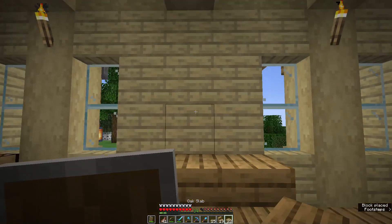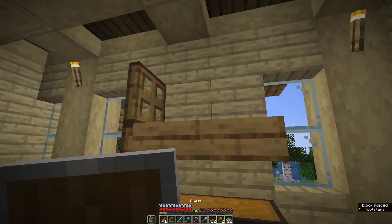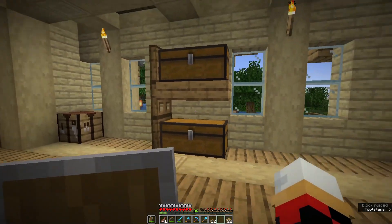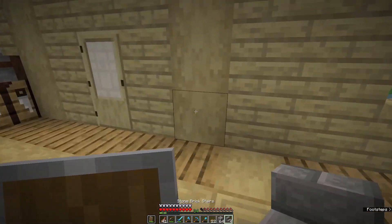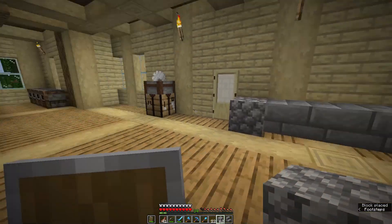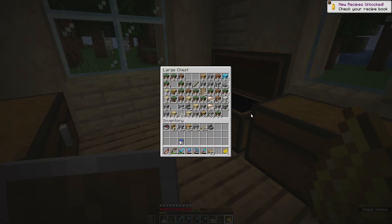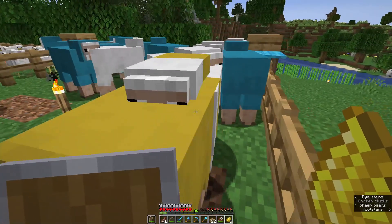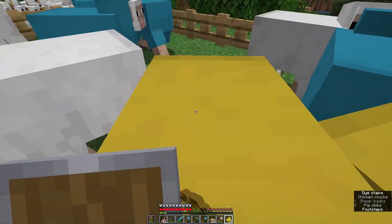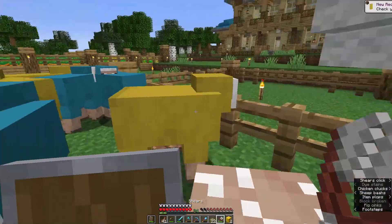I think we can put a nice shelf with some chests here. There we go, that looks nice. A little stone table — or I guess a stone shelf, technically. I'm going to make some yellow dye because I want to go get some sheep. We'll just dye a couple of our sheep yellow and do a bit of shearing.